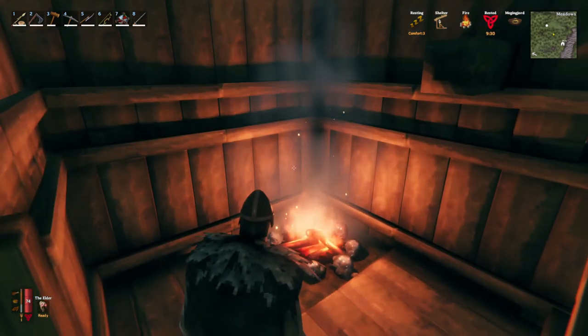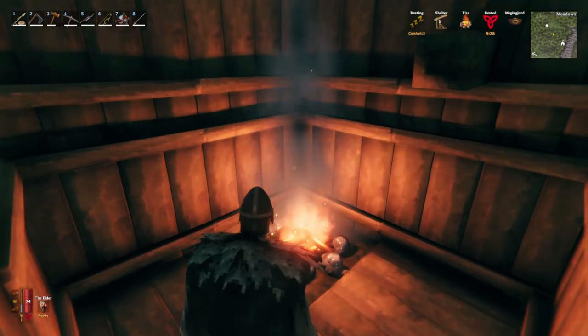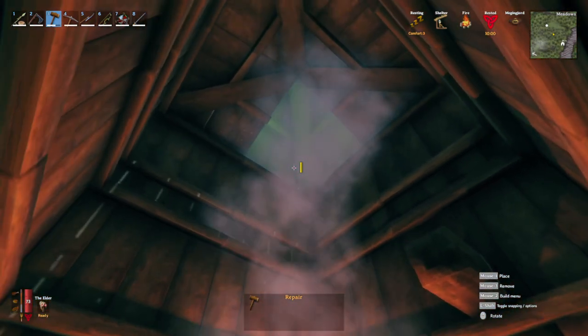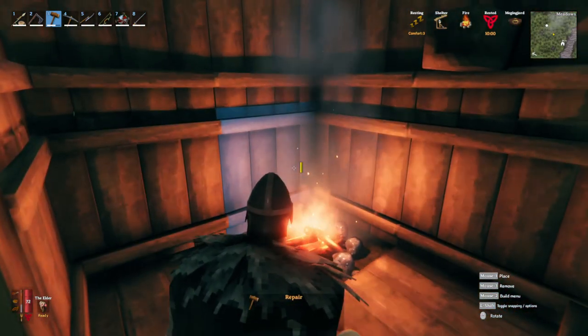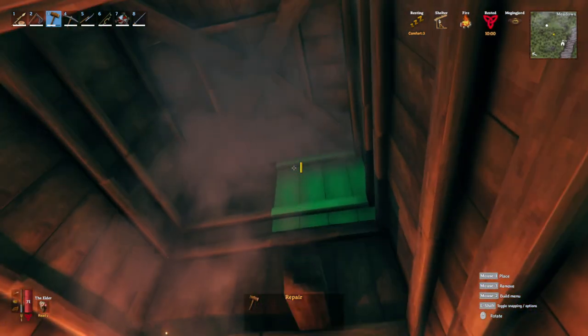Now an important thing to note is you don't actually need a chimney if your house is designed correctly. We have a small four-square box right here that is three tiles high with a 26-degree roof. We can run this fire in here and the smoke will go up and collect at the top, but at no point will it suffocate the fire and we will not get smoke inhalation even though the smoke will fill the room quite a bit.